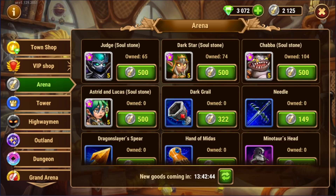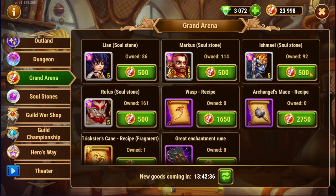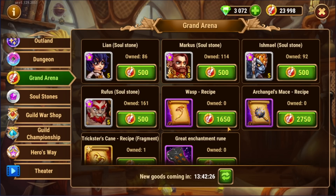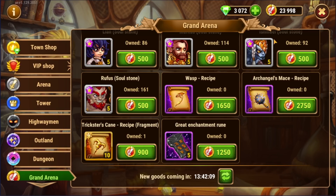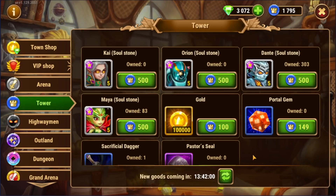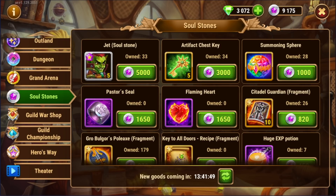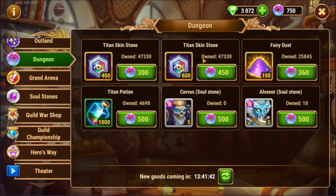Whenever you look at these shops, you're presented with hero choices — the highwayman has four, the dungeon has two, the grand arena has four, even the hero's way shop has two heroes. And that's everybody's first instinct: to spend this currency on the heroes. But what I would actually recommend is to buy these recipe fragments instead. You're going to get a lot of grand arena coins, arena coins, and tower coins every day, and everybody just dumps them into soul stones. Then everybody thinks about Jett or maybe artifact chest keys — but look at all of these items. Every single one of these shops has items that you can purchase.